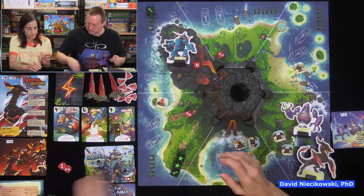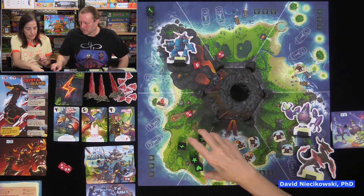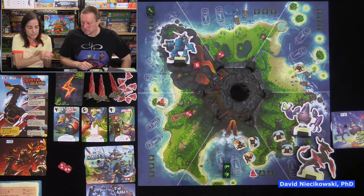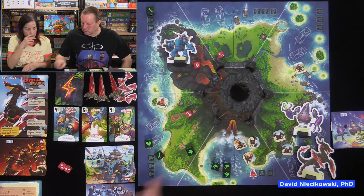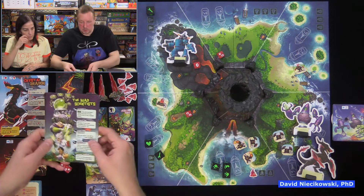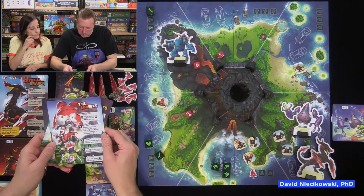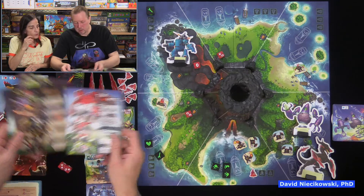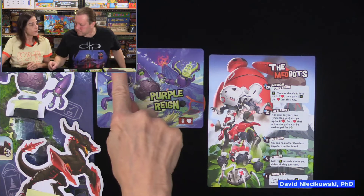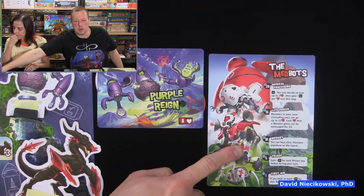Julie gets six dice. She keeps an attack and a foot, rerolls, gets one fame. She picks the med bots ally: if you keep at least one health die for your roll, you gain one extra health. She gains two health total because the ally adds a plus one. Fame stays — the more fame you accumulate, the more powers you unlock.